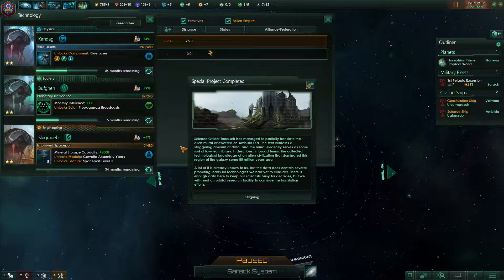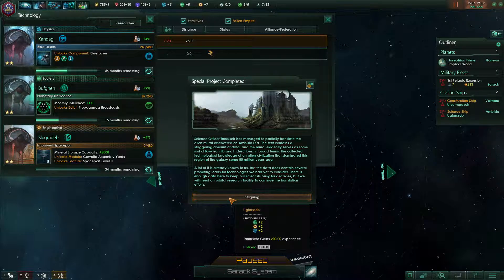Special project complete! Science officer Tarouche has managed to partially translate the alien mural discovered on Ambrosia 9A. The text contains a staggering amount of data — the mural serves as a sort of low-tech library describing the technological knowledge of an alien civilization that dominated this region 80 million years ago. Some of it's already known to us, but there are several promising leads. We need an orbital research facility to continue translation. Tarouche gains 200 experience, and the empire gets plus two in each science category!